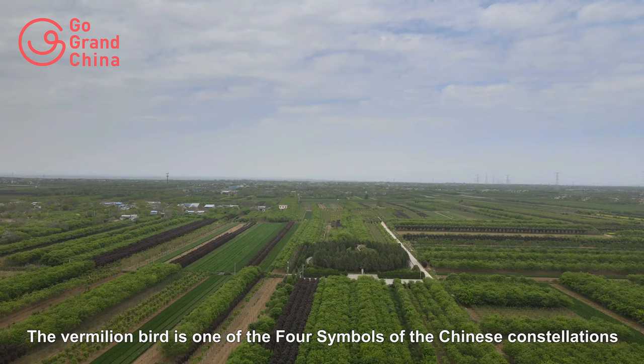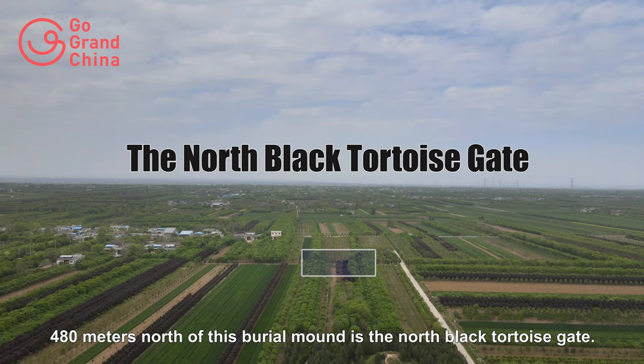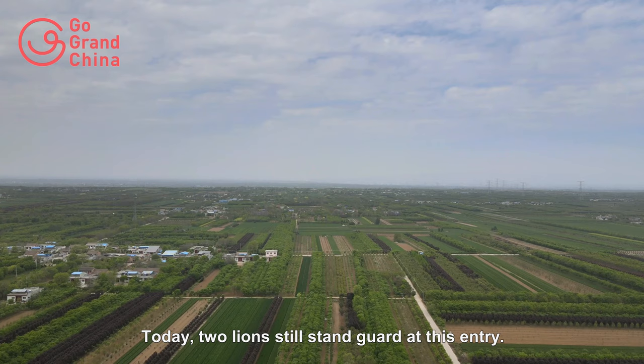The Vermilion Bird is one of the four symbols of the Chinese constellations, representing the direction south. 480 meters north of this burial mound is the North Black Tortoise Gate. Today, two lions still stand guard at this entry.